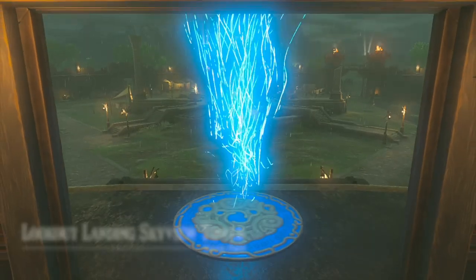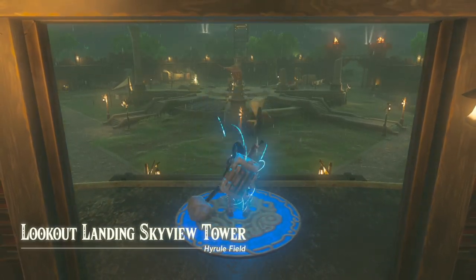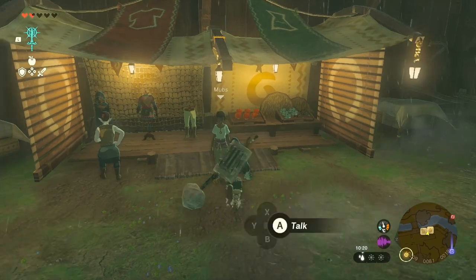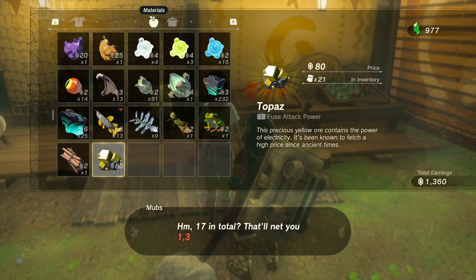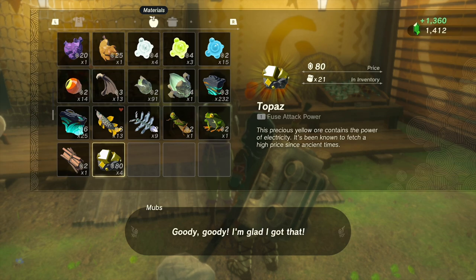A way around this is to do this near a merchant or seller. Travel to your friendliest person, and since you can only duplicate 4 items at a time, set the quantity to your max then reduce by 4. This is because you can only duplicate 4 things at a time. Sell it off and reap the rewards.